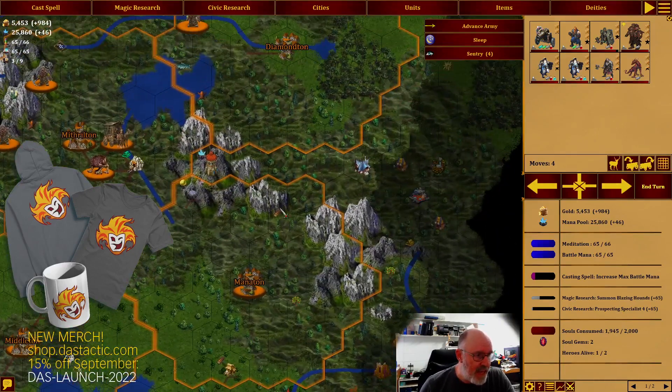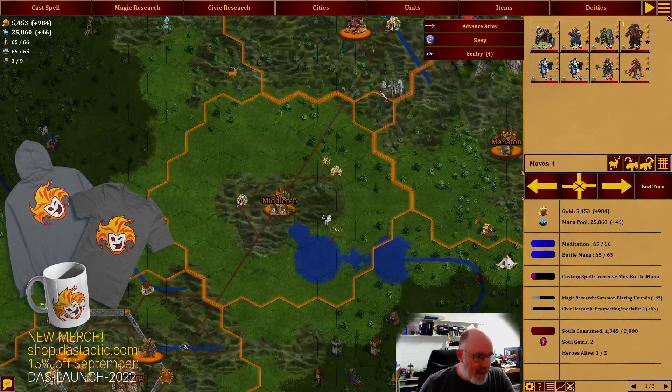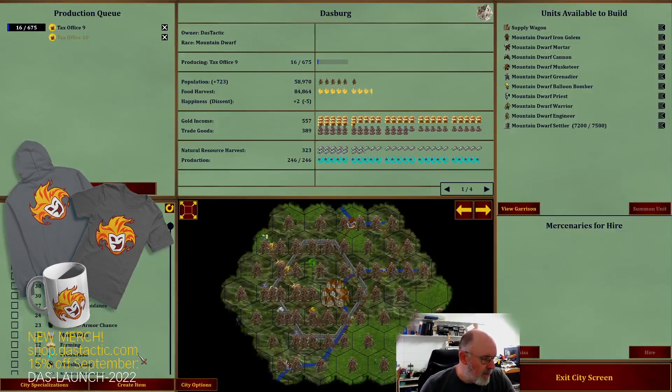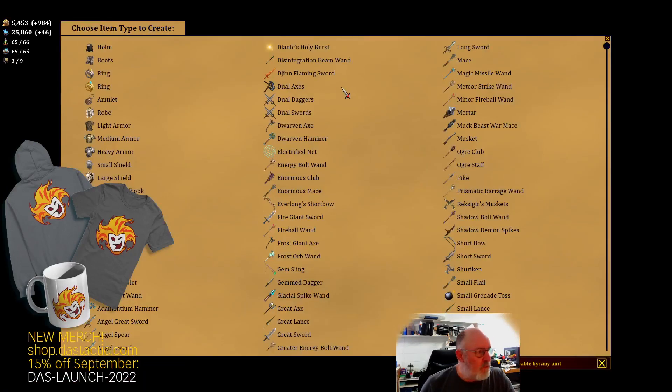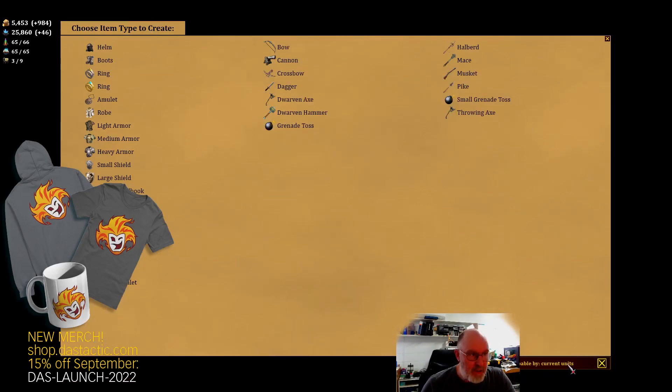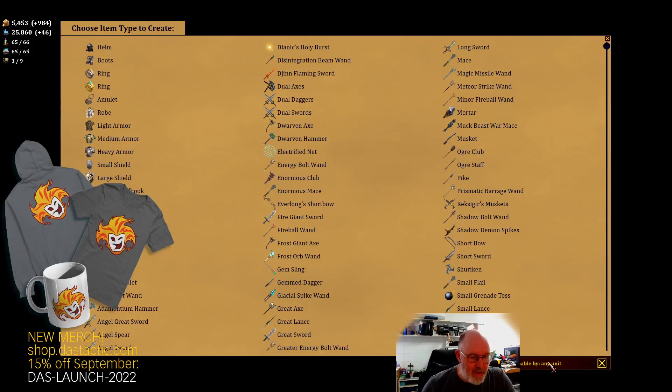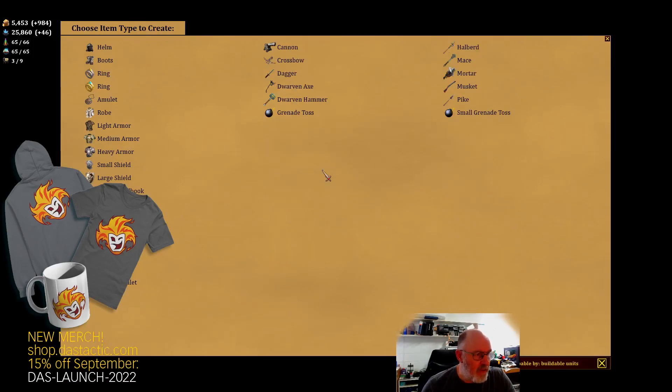We can only have one prospector per city, and only if we build the right buildings for them. So let's continue on to items. At Dasberg we can create some items. When we go in, the first filter displays weapons usable by any unit. There's also 'by current units', which is probably one of the most valuable filters, then 'by buildable units' - you can see it changes a little bit - and then 'same aligned units', for units that are good-aligned.